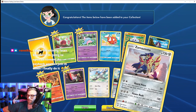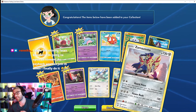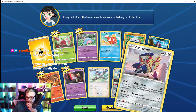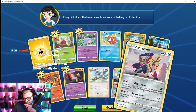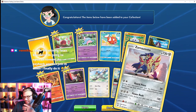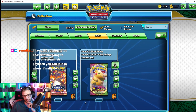Ronnie says he has 100 Shining Fates boosters and will open one on stream as payback. Oh my god, Ronnie — I'm literally waiting for the day you stream; I am definitely there, but warn me beforehand so I can be present. This card — flip a coin; if tails, your next turn this Pokémon can't attack. I kind of like the gamble though, that's cool.